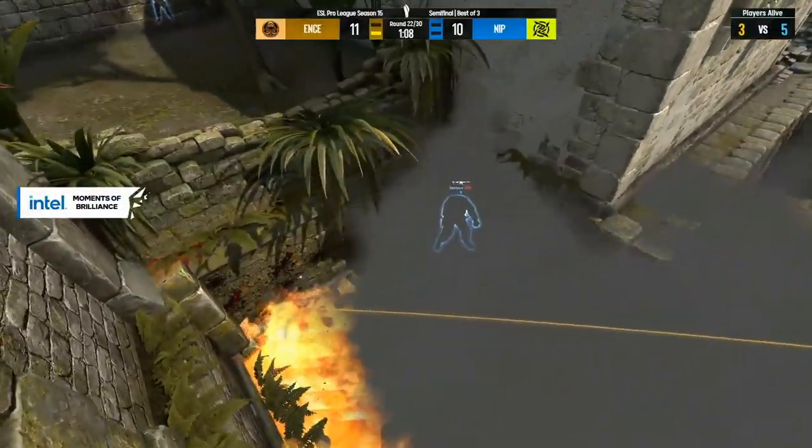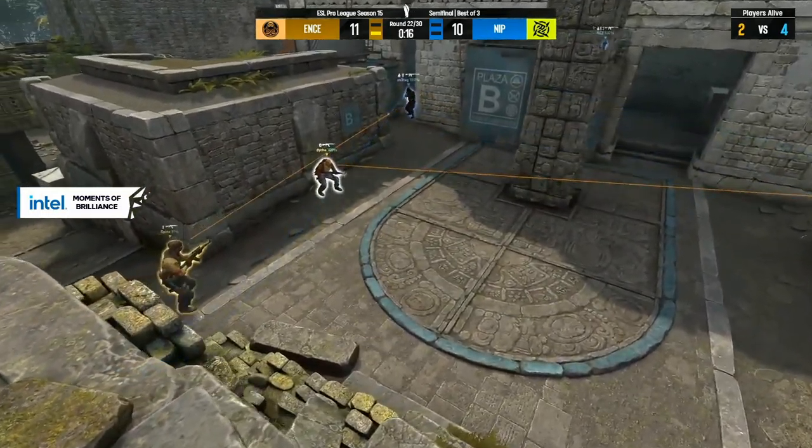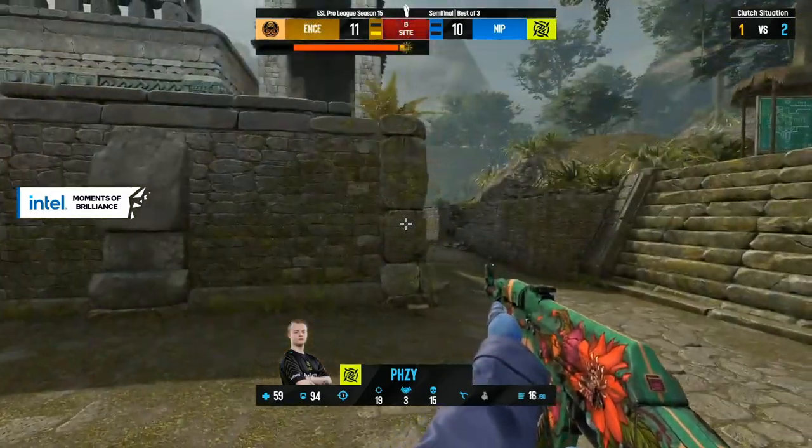Fousey makes no mistake when he peeks — and it's a tie game. This molotov that NIP is saving for the default plant spot behind that pillar is ruining ENCE's day — that's the second time they've gone to get the bomb down and there's just flames in the way. They have to plant in the open where it's so hard to cover, so exposed, and it's throwing them for a loop.